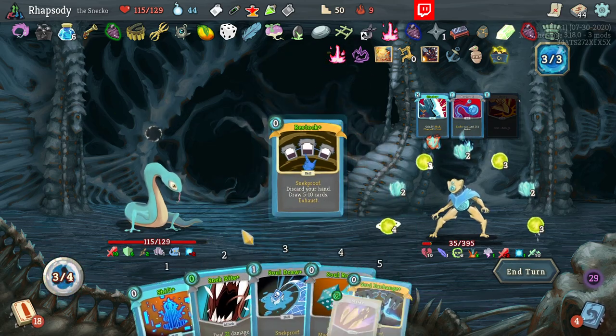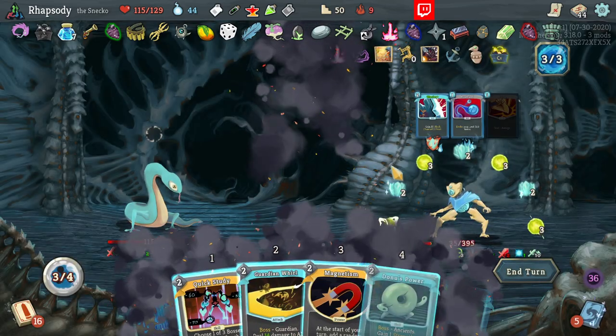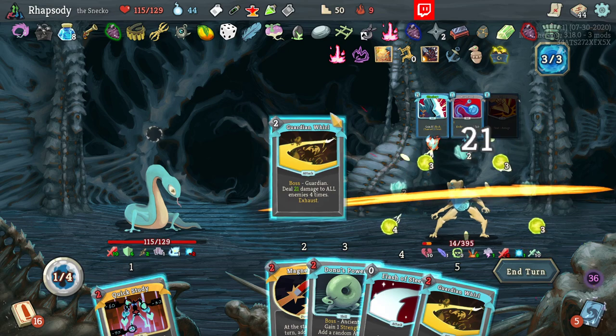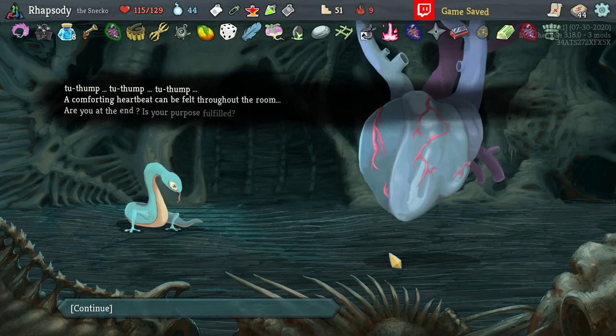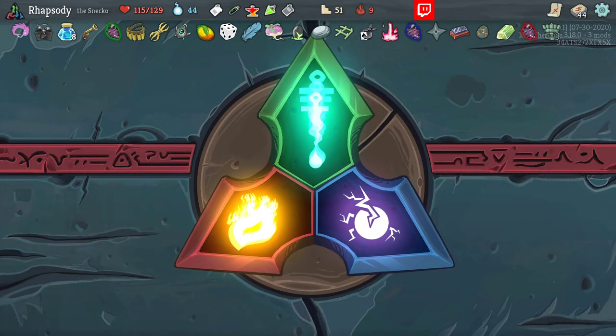Get him. Let's try and get a Soul Exchange to kill him. Sure. Panic Bug — bunch of colorless. It's just about one hour to get the base run down. Not really taking much money into the second area here, unfortunately. It's going to be a pretty underwhelming shop.